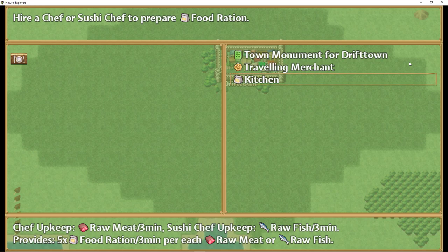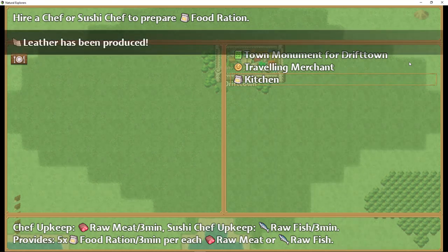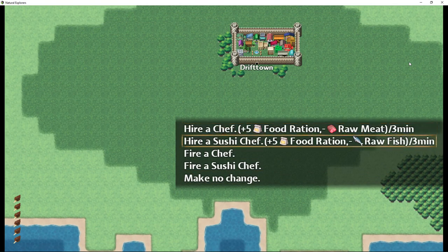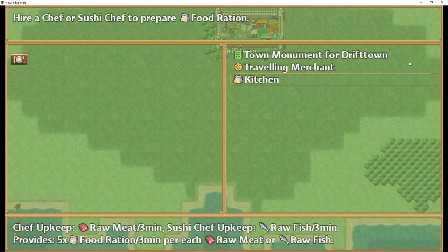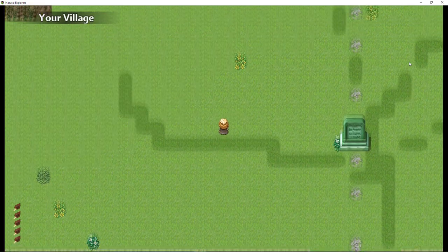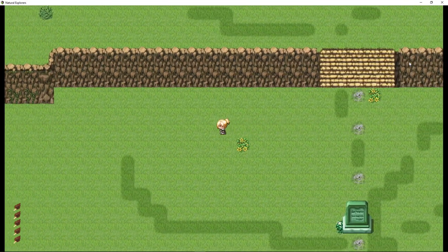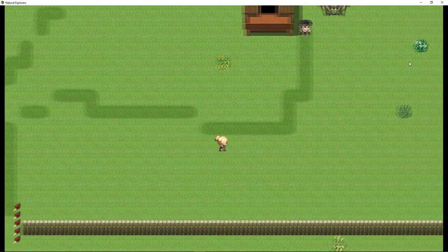I've added the kitchen — I'm still looking for artwork for it, so I just have an icon with a plate, fork, and knife. If we access the kitchen we can hire a chef or a sushi chef, or both. The chef takes raw meat and provides five food rations every three minutes; the sushi chef takes raw fish and provides five food rations every three minutes. When I select kitchen it turns on a switch that calls an auto-run, presenting a show choice to hire a chef, hire a sushi chef, fire the chef, fire the sushi chef, or make no change.